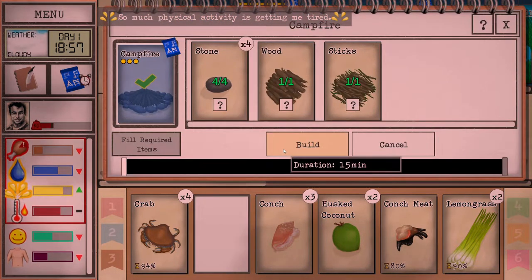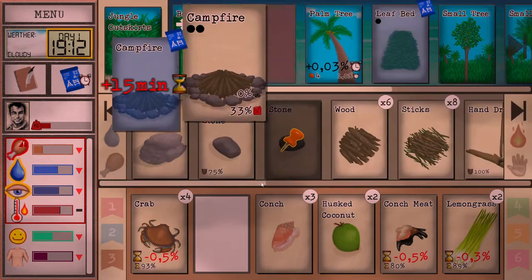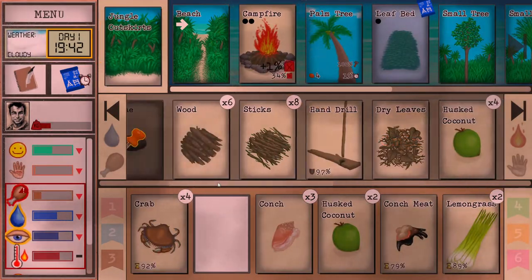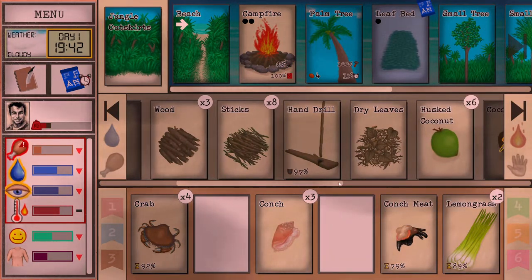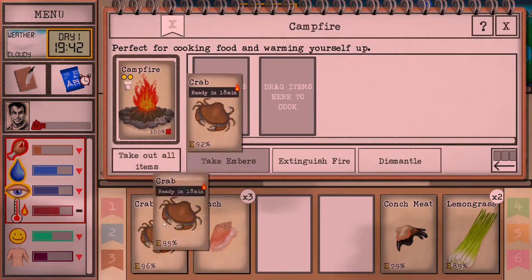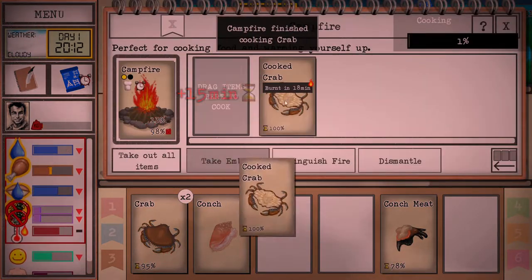Now we're gonna make the fire. At 8 PM the area becomes too dark and you can't do most activities unless you have a campfire — and with the campfire you can only do things right next to it. We have our campfire now; put some wood on it. You can see the fuel bar — if it ever hits zero the fire will stop burning. Seagulls will not grab husk coconuts so those are safe. Let's put crabs in to start cooking.